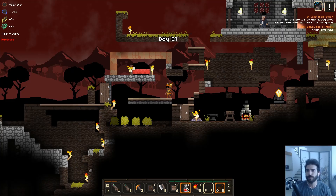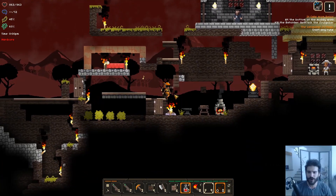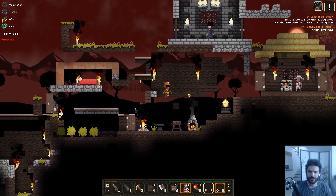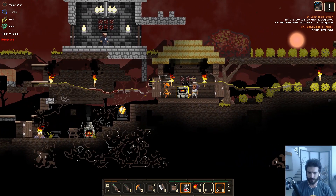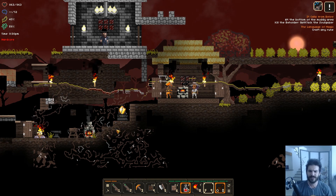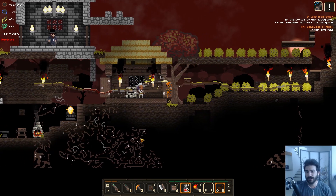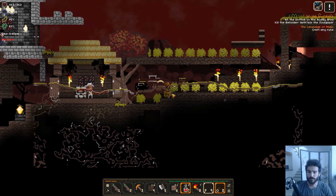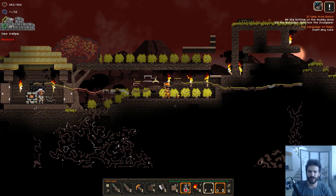My bard's named Prince. We're going to start off playing my bard here. As you can see, it's day 21 and I have a whole bunch of stuff here in my base. If you've ever played Starbound, it's the same graphical style, but it's kind of got the gameplay of Diablo 2. You know, you get new items, you get armor, things like that.